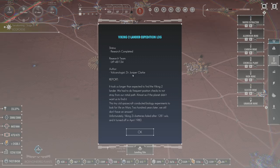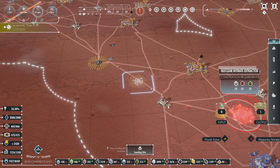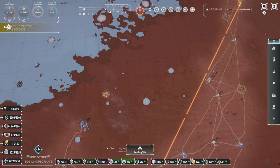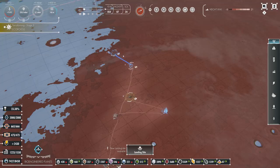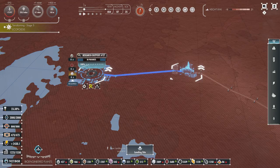Viking 2 lander expedition log, volcanologist Dr. Juniper Clark. It took us longer than expected to find the Viking 2 lander — we had to do frequent position checks to not stray from our initial path, almost as if the planet didn't want us to find it. This tiny old spacecraft conducted biology experiments to look for life on Mars. 200 years later, we still don't have an answer. Viking 2's batteries failed after 1,281 sols and it turned off in April 1980. So I think the nuclear nitrate extractor is part of terraforming — this is going to put nitrogen in the atmosphere, which is super important. Our atmosphere is almost entirely CO2, not exactly productive. We're going to convert a lot of it into oxygen, but we'll need plenty of nitrogen for a good balance.